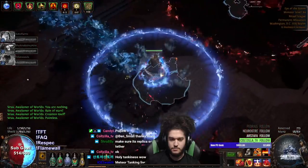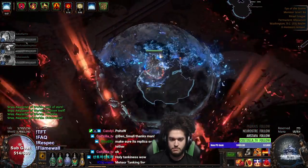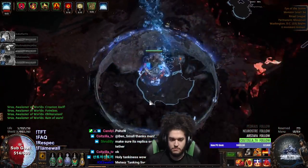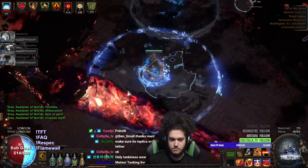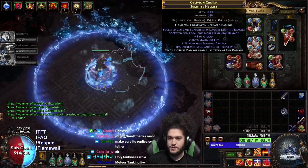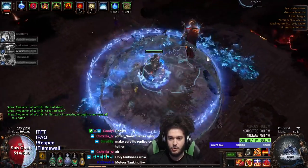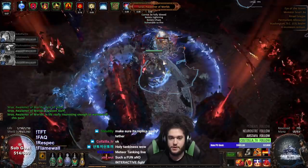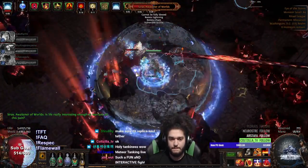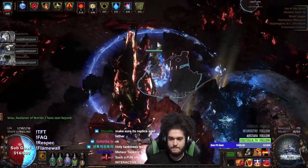Okay, we should be... where is he? There we go. Yeah, we're just using the standard 30% more Elemental and 16 burn. Conch would be a very big increase for single target, not to mention for our Vaal RF as well.